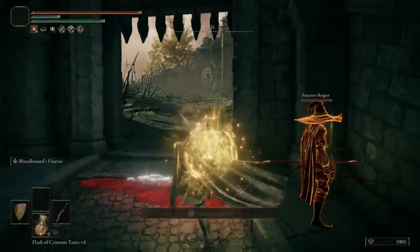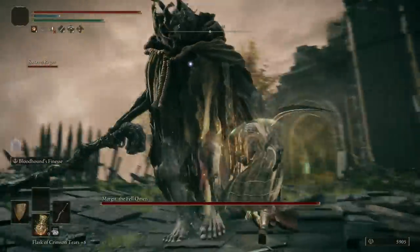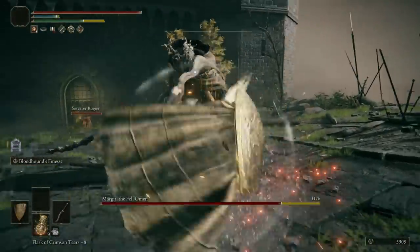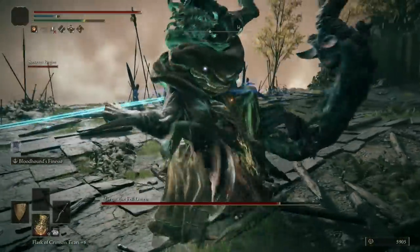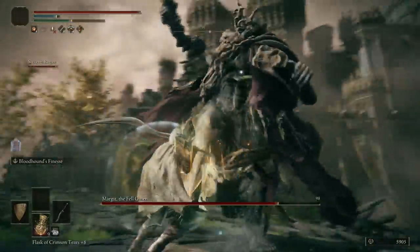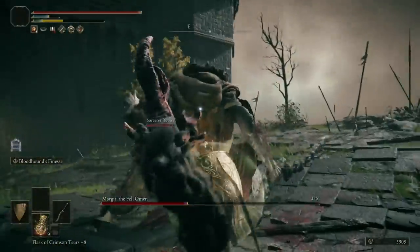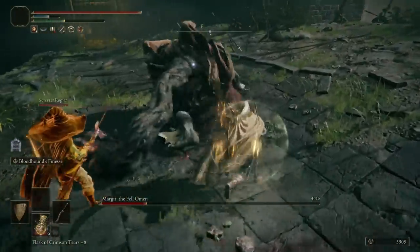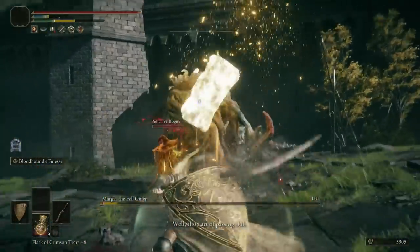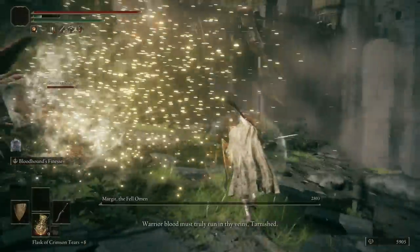Let's buff up with Golden Vow, use an FP potion, and use our mix potion. The strategy is simple: run up to him, and whenever we get an opening use our Ash of War. Outside of that, just block and look for opportunities. Because I have the co-op NPC in here, every time the boss starts hitting them it distracts him and gives me free hits.